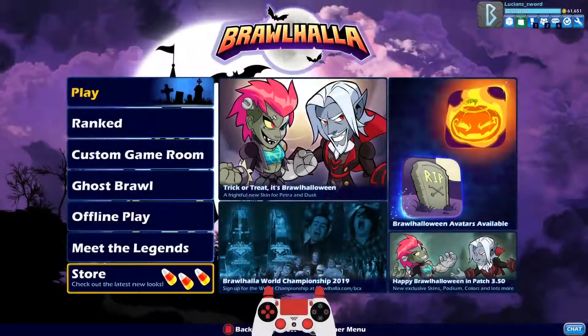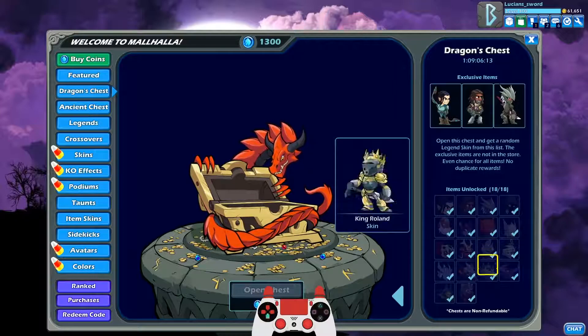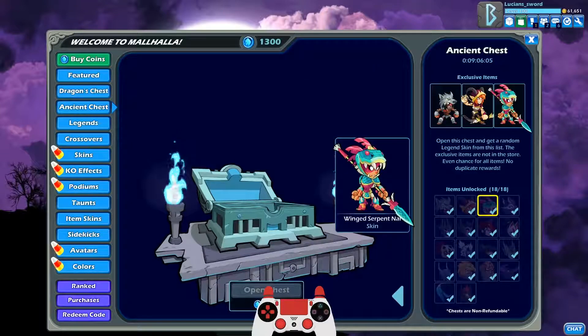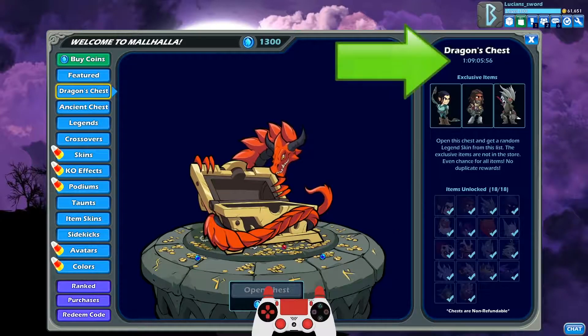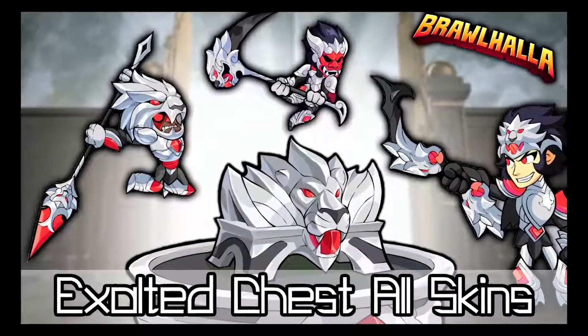Now let's look at some honorable mentions. Chest exclusives: the Brawlhalla store always has at least one or two chests in rotation that each contain a variety of skins and three exclusive skins per chest. Since you get a random skin when opening a chest, the chance of getting an exclusive is low if you don't already have the other skins, and since the chests are only available for a short time and then take months to show up again, the exclusive skins are somewhat rare.